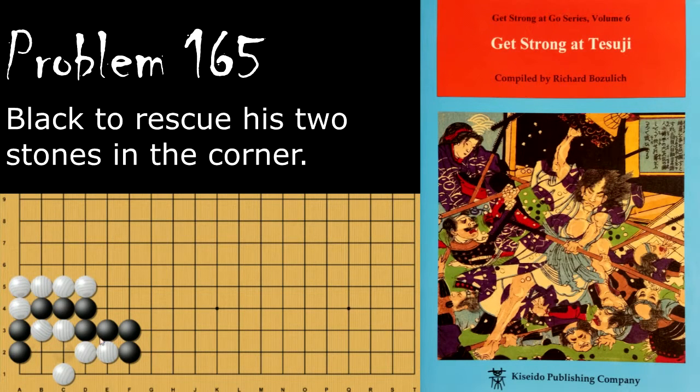Problem number 165. How does black save these two stones? Black's move is to play here, and this actually sets up a snapback by throwing in here. When white captures, black captures back. So to prevent that, white will need to play here, but then when black plays here, it prevents white from playing here because it would be self-atari. So black wins.